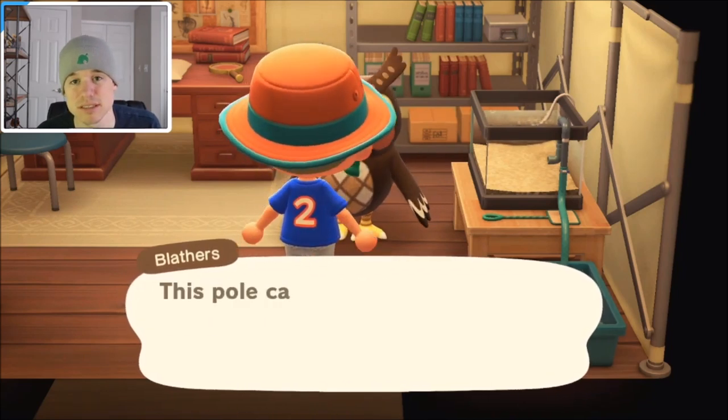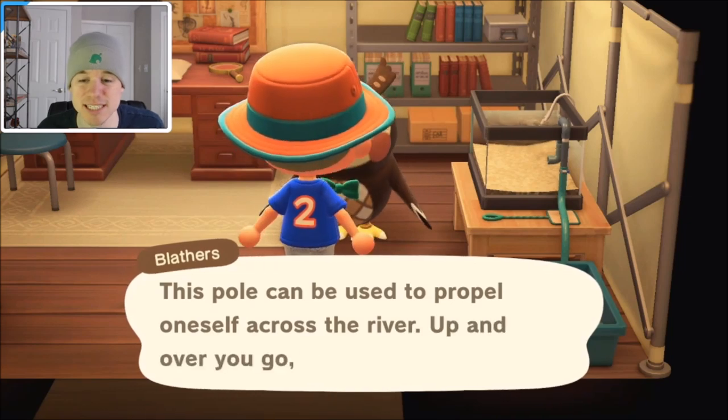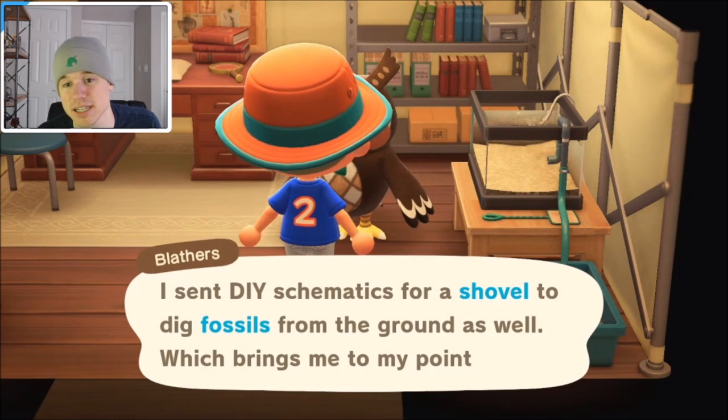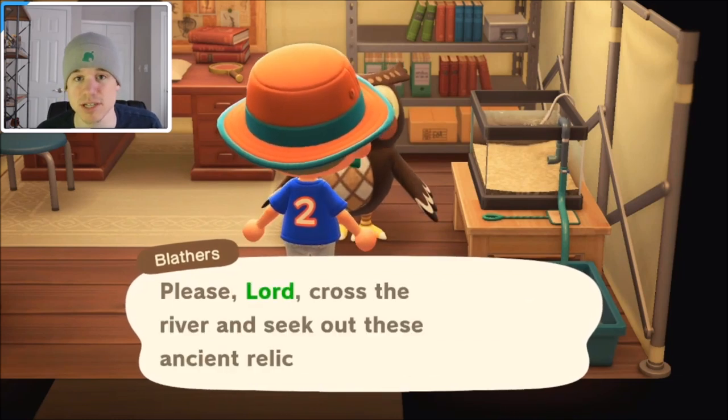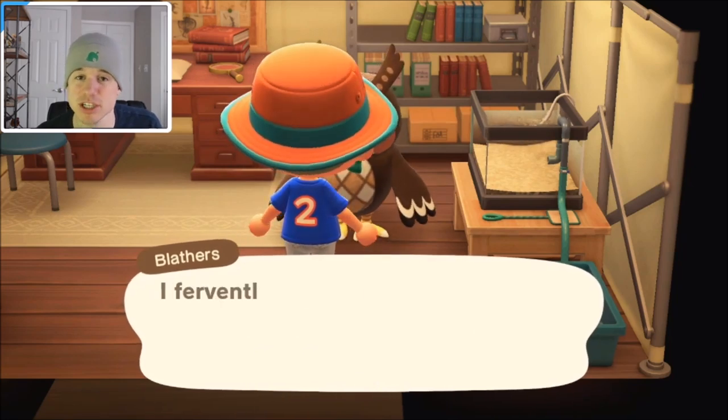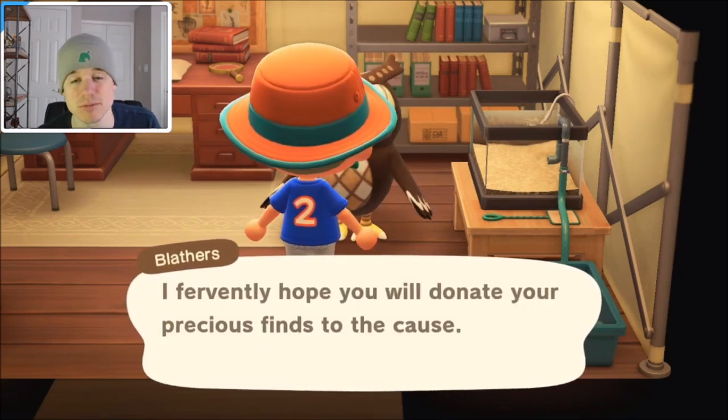Now we can make a vaulting pole to get to the other side — that's how you get across the river. He also sent us the shovel recipe to dig up fossils. That's how you get the vaulting pole and the shovel. Hopefully this helps you out and I will catch you guys on the next Animal Crossing video!